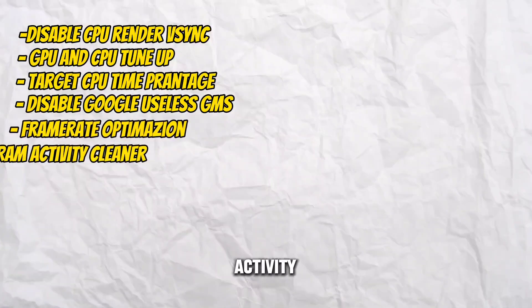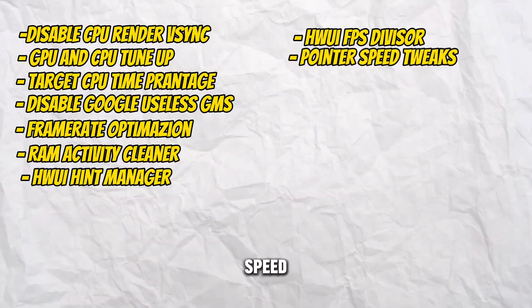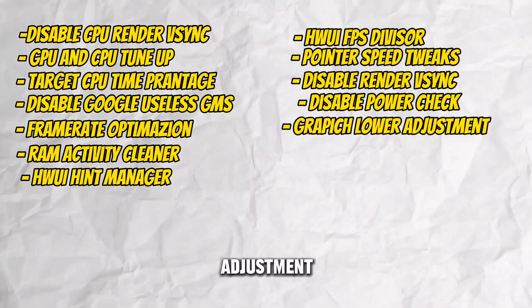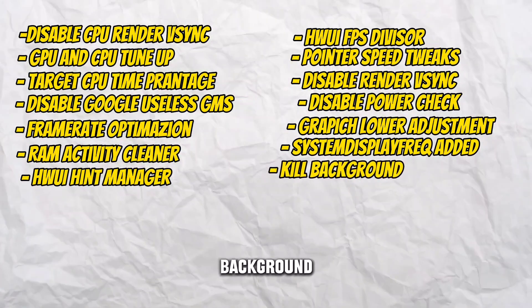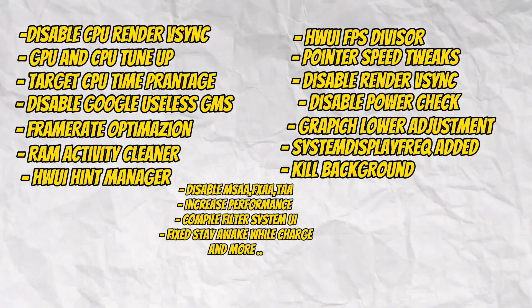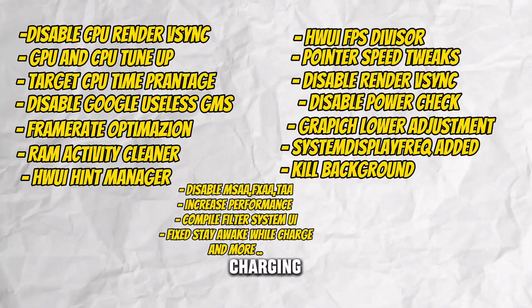Here's a sneak peek at what we'll be exploring: Disabling CPU Render VSync, GPU and CPU Tune-up, Target CPU Time Percentage, Getting Rid of Google's Less Useful GMS, Frame Rate Optimization, RAM Activity Cleaner, HWI Hint Manager, HWI FPS Divisor, Pointer Speed Tweaks, Disabling Render VSync, Power Check Disable, Graphic Lower Adjustment, System Display Frequency Edition, Background Process Cleanup, Disabling MSAA, FXAA, TAA, Performance Boost, Compile Filter System UI, Fixed Stay Awake While Charging, and much more.